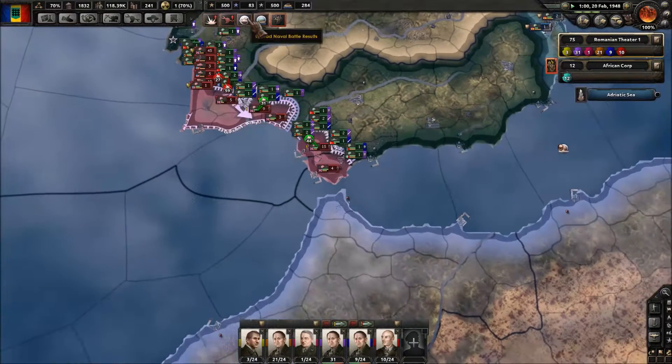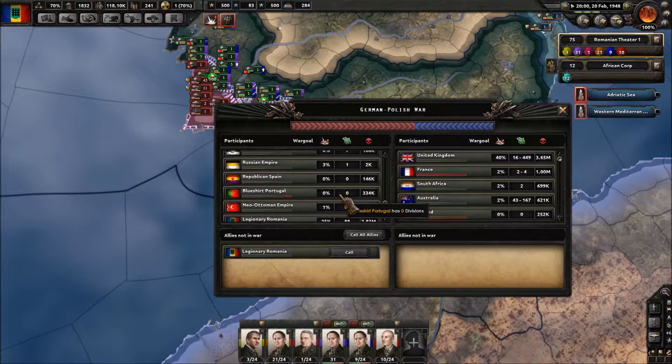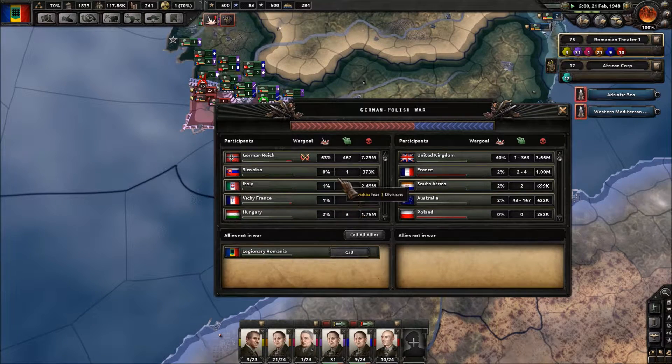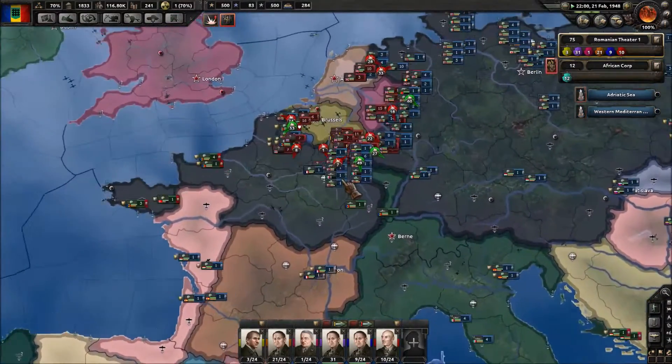Down to 118k manpower now. Let's check our stats — 2.83 million men lost, more than Japan. That's how much we've helped in this world war — it's pretty crazy.